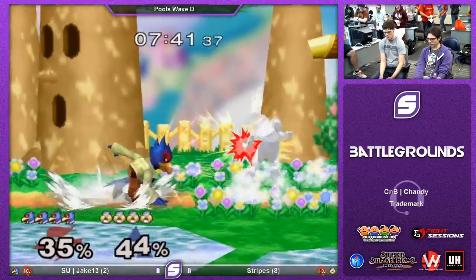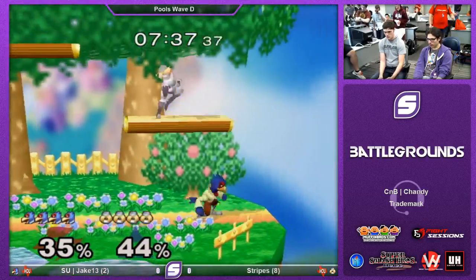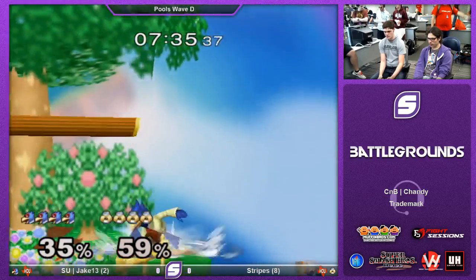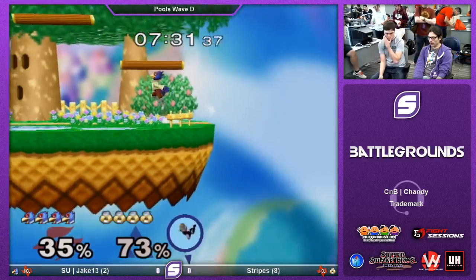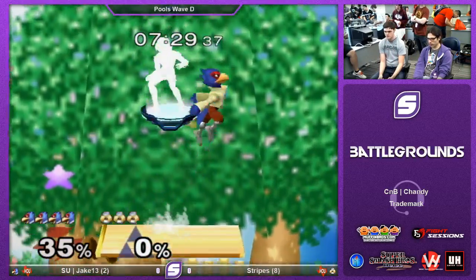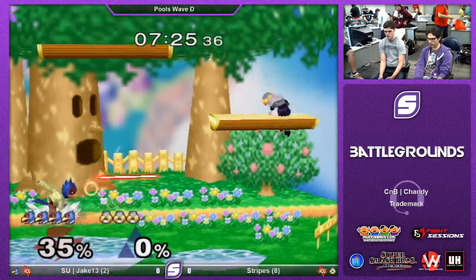I'll tell you all about it after this match, but we're getting right into it right now. His neutral game is controlling it really well. He's not worrying about the space. One mistake and he dies. The edgeguard is super hard on both sides of this matchup. Honestly, Falco can just get up and at high percents he'll either down tilt you or he'll get a free shine. Neither of which you really want.